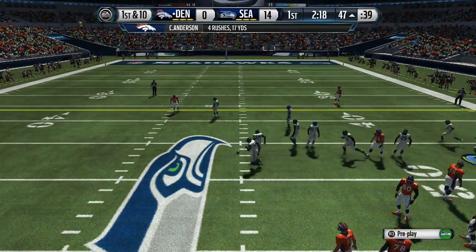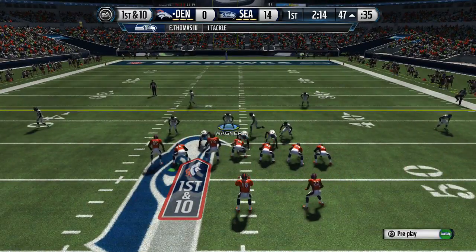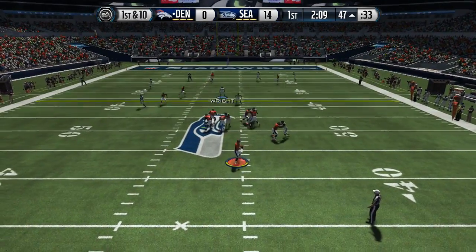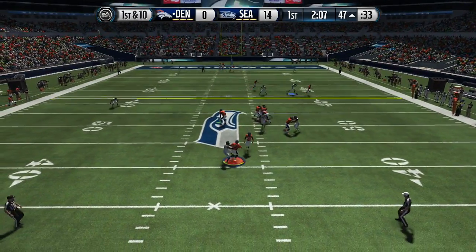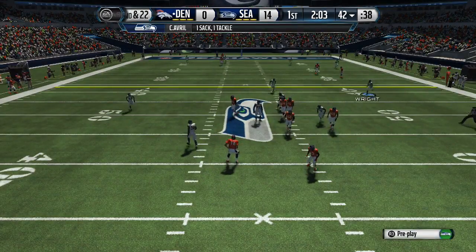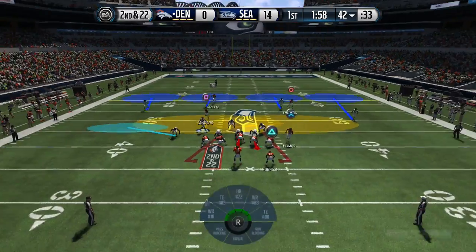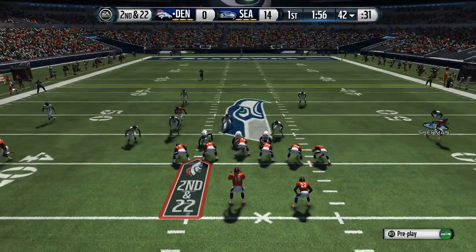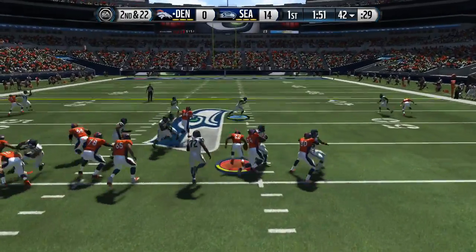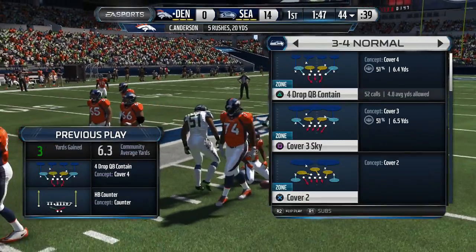He got me again with a nice run, so I'm mixing it up — setting up cover four drop to stop the run while also manning up some players to lurk. As you can see I'm lurking anything coming across the field, the blitz comes in and we get the sack. Now it's second and 22 — he definitely can't beat me deep with cover four, so I'm manning up just in case he does a screen. And there we go — run stopper.